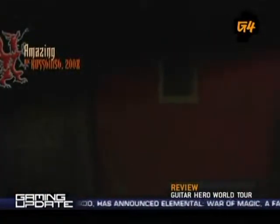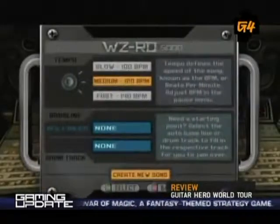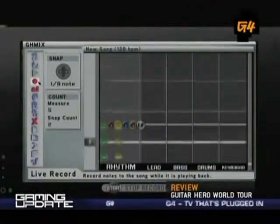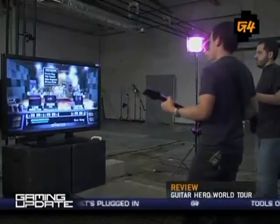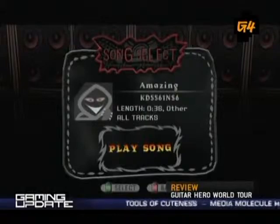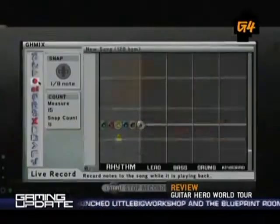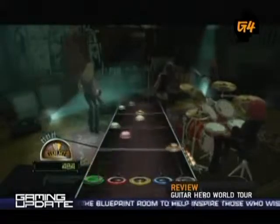Another impressive feature in World Tour is the Song Creation Studio. Here you'll find everything you need to create your own playable super hit. Lay down beats, tweak your sound with the Line 6 tone emulator, map out solos, generate chords. Beginning users can connect to Guitar Hero tunes — tracks created by more advanced users that can be downloaded free. The interface of the studio makes creating music enjoyable and is a good learning tool in terms of real music creation.